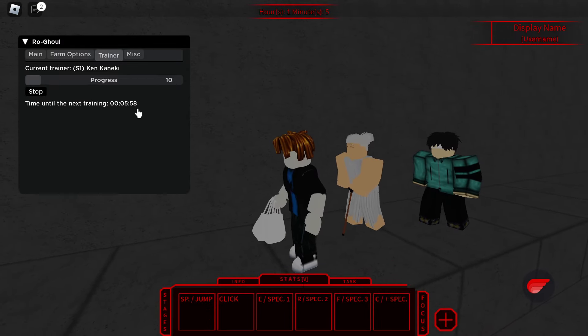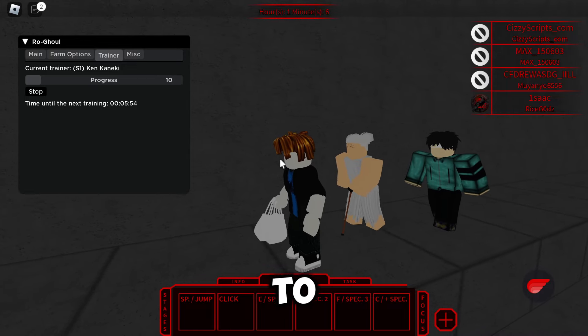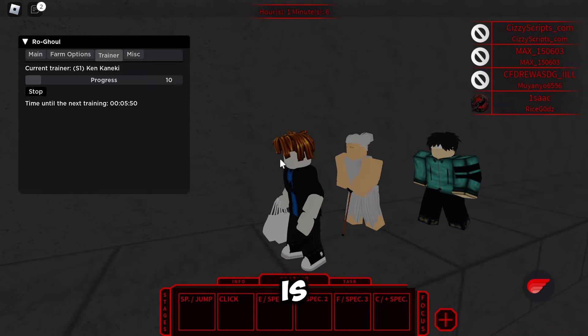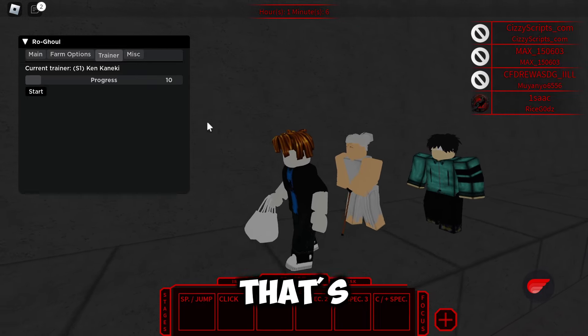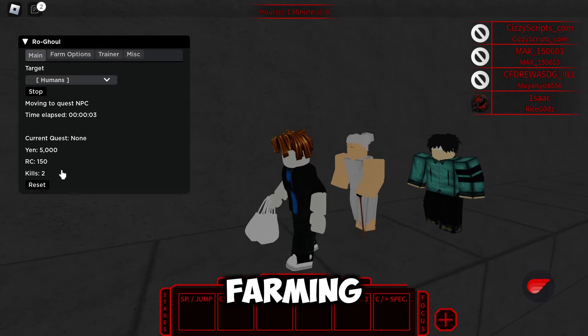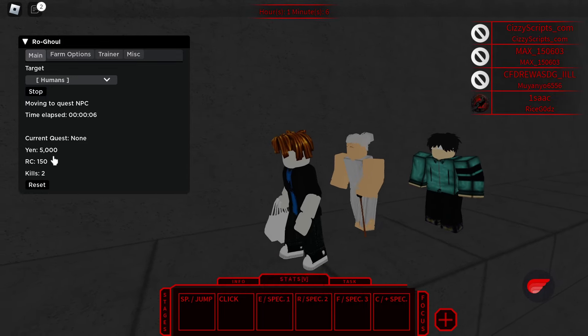We're going to enable reputation farm and auto cash out, and we're going to go to trainer before we start the farm again. We'll start the training, and it will tell you when the next training session is, so you can leave this running if you'd like. Basically, all you can do is change your trainer and then auto train — that's how that works. Then we can go ahead and start farming.